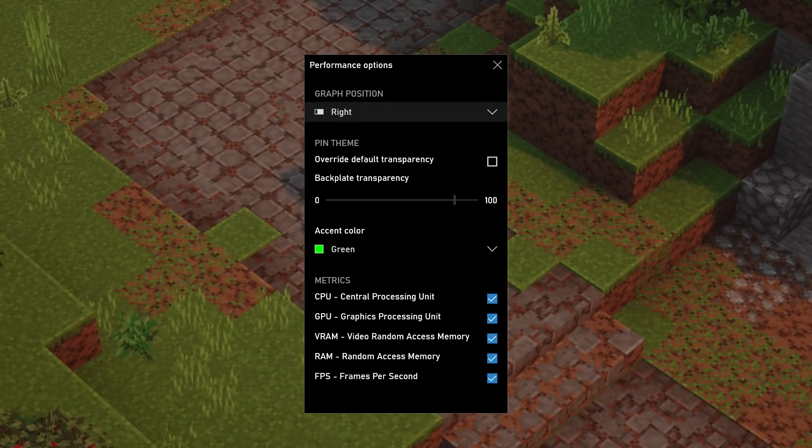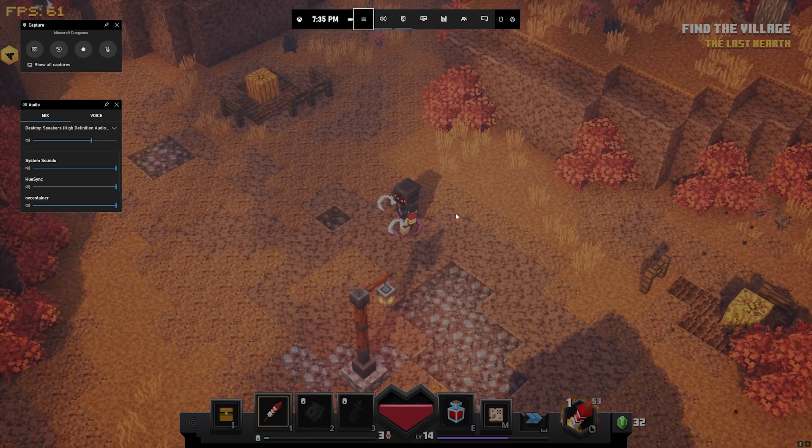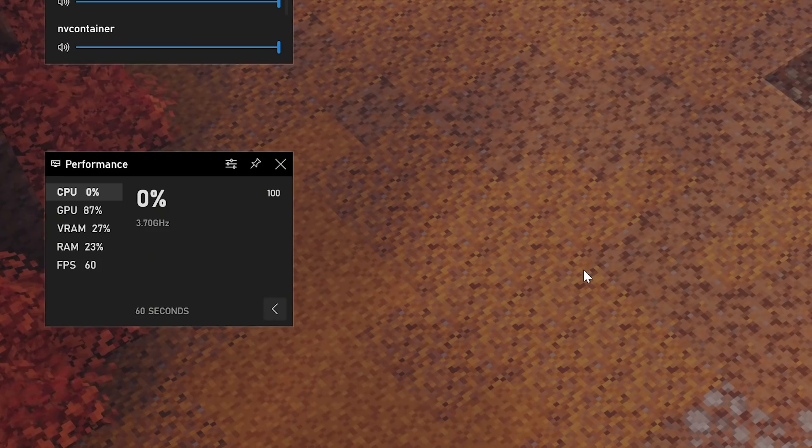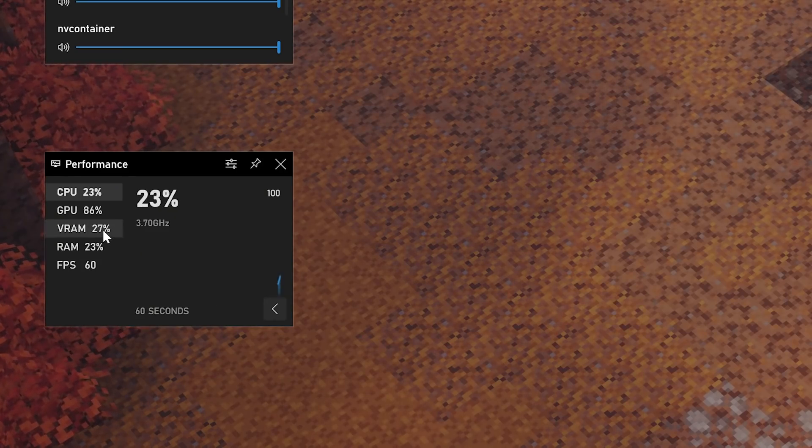I know that you've been working on some quality of life updates. What have you got? You'll notice that the Game Bar is more responsive with some under-the-hood performance improvements. And it's also easier now to keep track of which window you're recording from the Captures widget. We're also continuing to add to the existing widgets — now in the performance widget, you can monitor GPU utilization and your graphics memory.